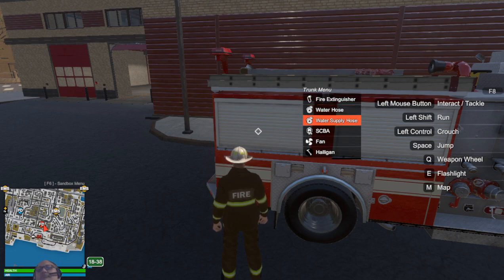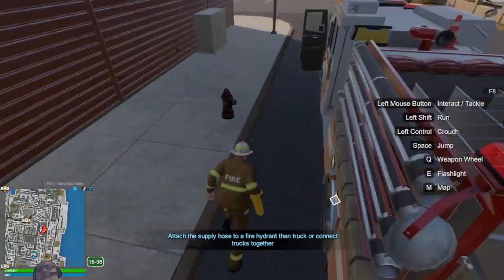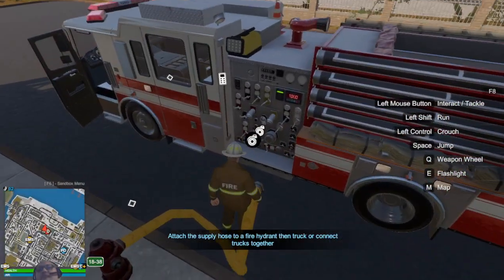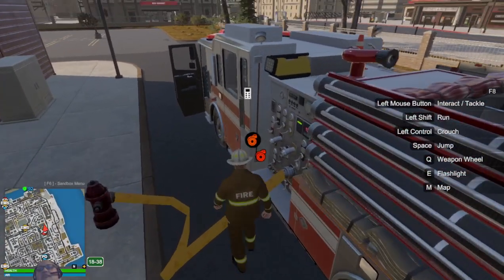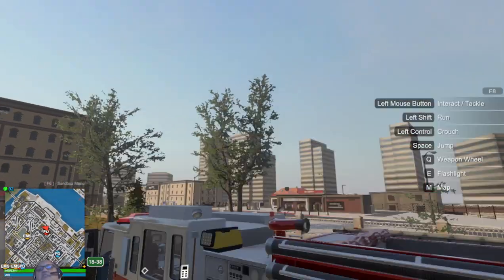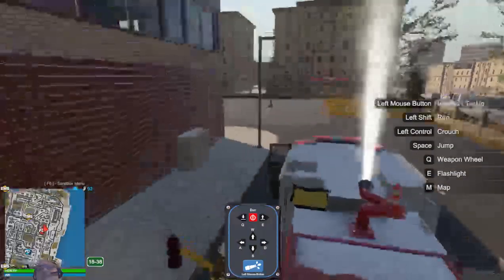We've seen the water supply hose and it really serves an important purpose for this truck. We're going to hook it back again and then hook it to the driver's side. You'll notice it has this little icon here — this is for the nozzle control. You can use WASD to manipulate the hose or the nozzle, and then you hit left click in order to turn it on.